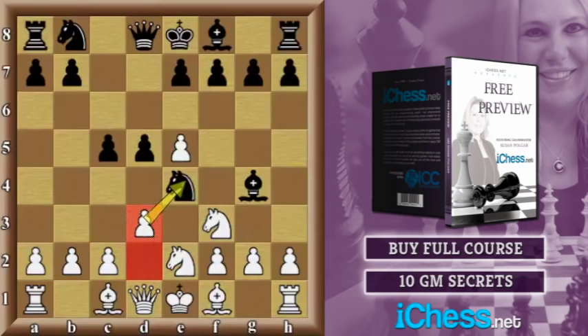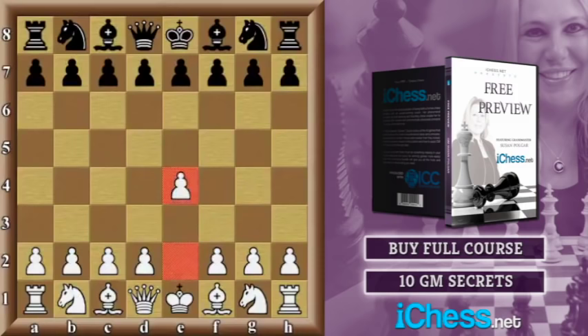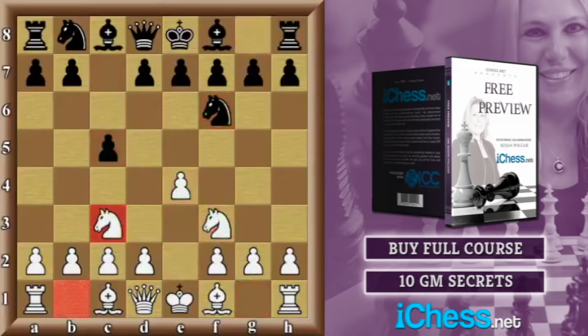Let's go on to the next example, which starts out the same way: e4, c5, knight f3, knight f6, and knight c3. This game was played by a very young Kasparov, only about 14 years old, in a game played by telex. His opponent responded by playing e6, a typical developing move, and now the game transposed to the so-called open Sicilian by white playing d4, black trading, and the white knight coming to d4.